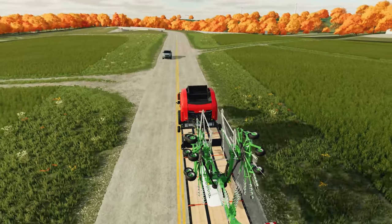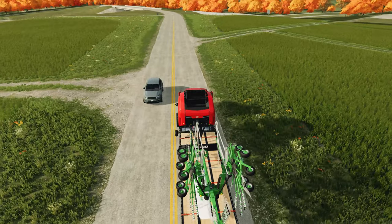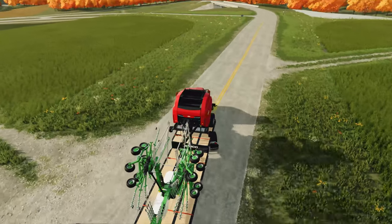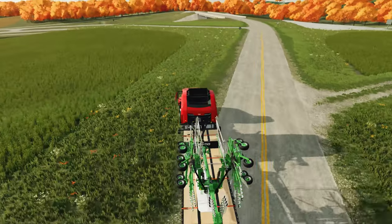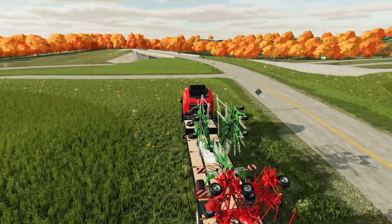All right, here we are pulling up to the field right here to our left. I'm just going to unload all the equipment out here on the corner where it's not in the way, and get this field knocked out and collect that money.